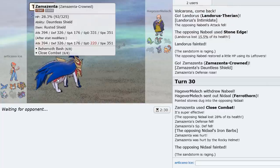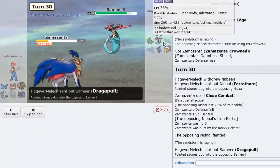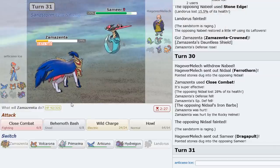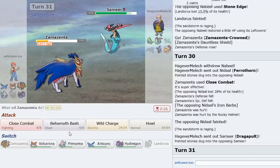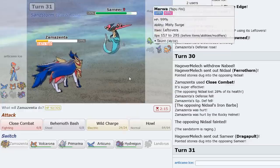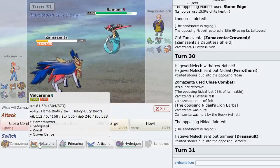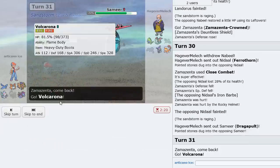I think it's good to keep Zamazenta around. Ferrothorn being gone is pretty nice. We got to see some Articuno action there — unfortunately if he went for like a Discharge or something he would have gotten knocked out. This thing comes in now. I don't think we really need Volcarona in this matchup, so I'm going to sack it. Let him Shadow Ball to knock us out here.